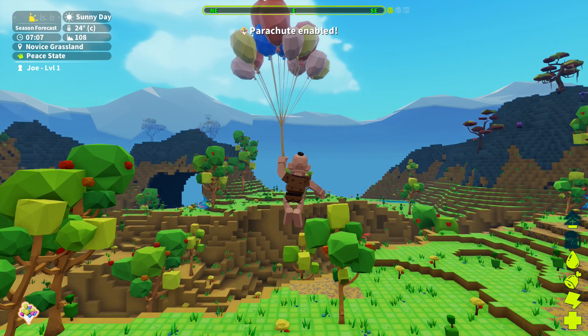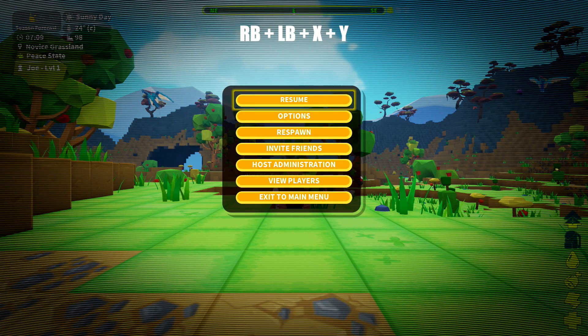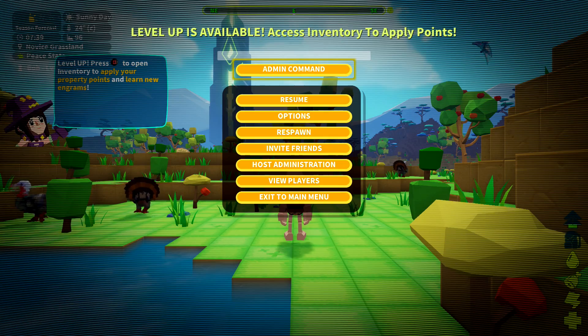Once you hop into the game, what you want to do is hit the start button. We are going to bring up the admin console: right bumper, left bumper, X and Y on the start screen. That should bring it up.